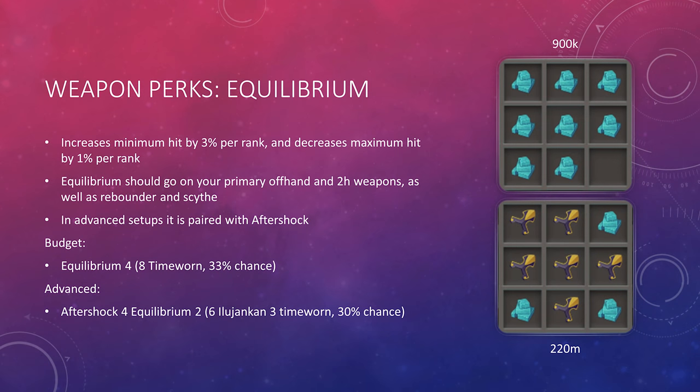The second perk is Equilibrium. Equilibrium increases your minimum hit by 3% per rank and decreases your maximum hit by 1% per rank. It should go on your primary offhand and two-handed weapons, and can also go on a rebounder and a scythe. In advanced setups, you pair Equilibrium with Aftershock, going for Aftershock 4 Equilibrium 2 using 6 Ilujankan components and 3 Timeworn components — costing about 220 million coins each. On a budget, use 8 Timeworn components and go for Equilibrium 4, which should run you about 900,000 coins.